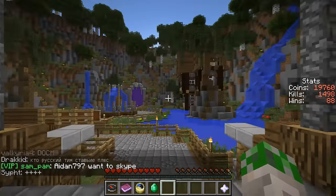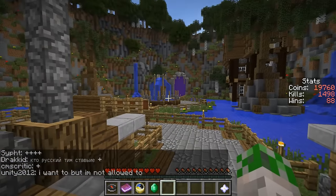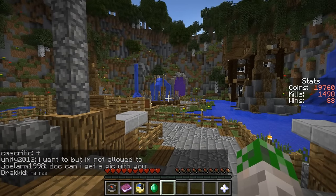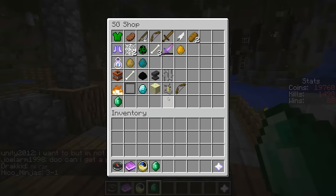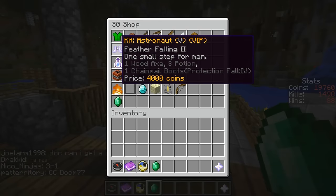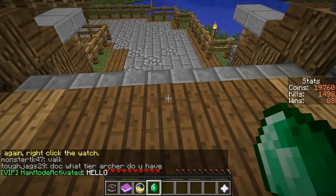Today I want to attempt the No Chest Challenge. That means I will not be able to open any chests throughout the whole map. The only gear I can get is what I get from killing. To do that, I want to use the Astronaut Kit, because I need at least something. I'll start out with a wood egg — it gives me three potions and feather falling boots.